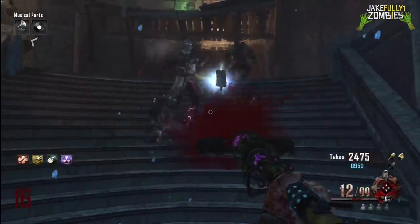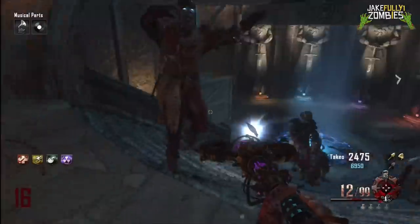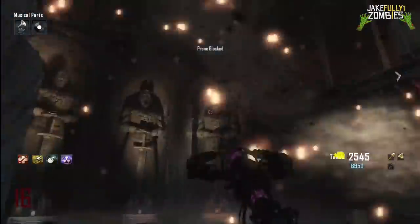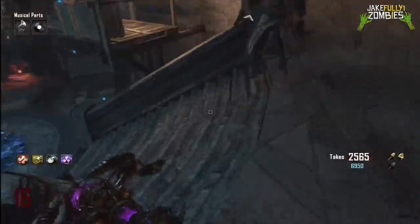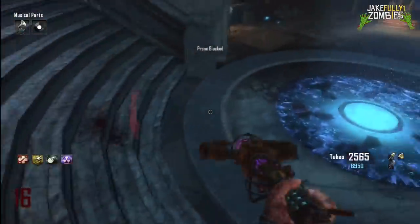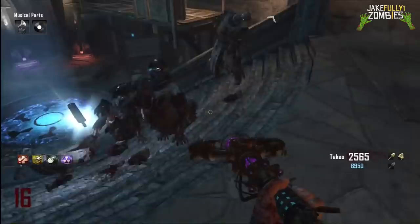This ability allows you to duplicate the player. This was 100% found by Mr. Raffle Waffles or Milo. If you guys want to check him out, he'll be in the description below. All credit goes to him. If you want to check out his video, it will be in the description below.